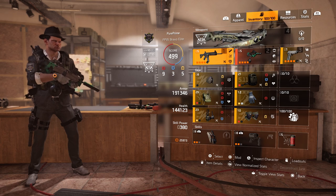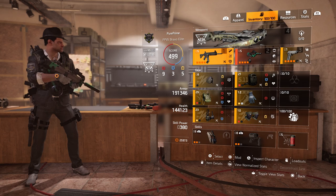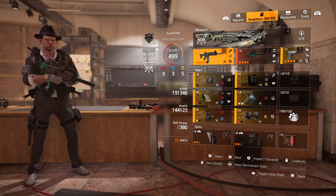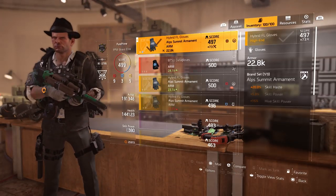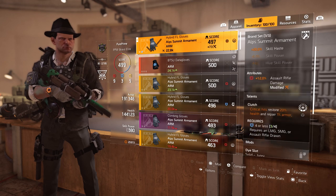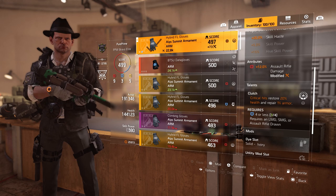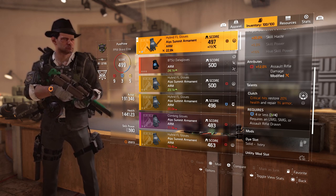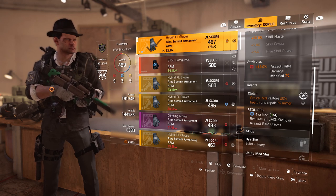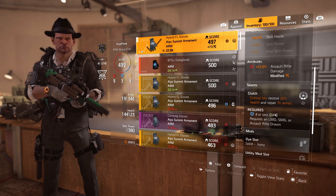I made a clutch critical hit build — I went for a 9-3-5 build with Clutch. Clutch means critical hits restore 20 health and repair 1% armor, and it requires four or less blues, along with an LMG, SMG, or assault rifle drone. So it's pretty hard to get only four blues.